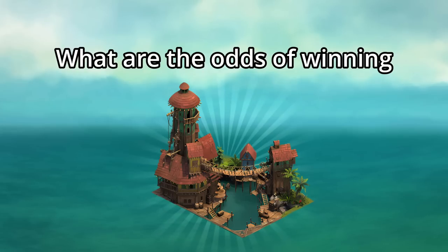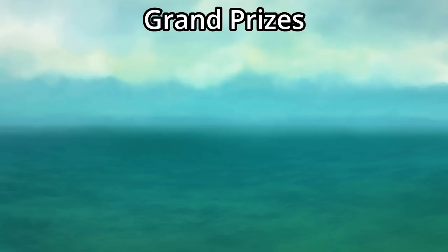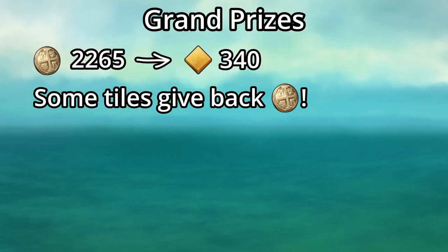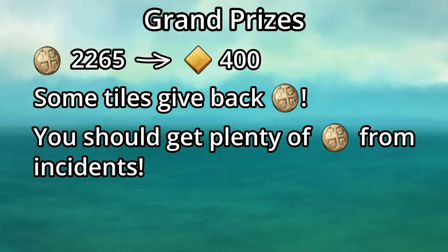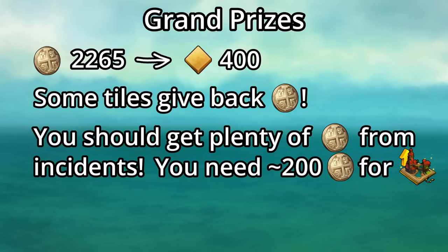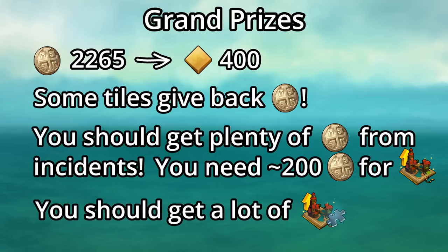What are the odds of winning all the upgrades needed for the Trading Post? It looks promising. You get 2,265 doubloons for free, so with an average of 1.55 progress per tile that's about 340 total progress — but since some tiles give doubloons back, like the shuffle, the math works out to about 400 total progress, not including doubloons from incidents. Per the grand prize list on beta, you'd need to reach 440 progress to get the full golden upgrade, meaning you'd need about 200 doubloons from incidents, which is doable. At the very least, you should gain a decent number of golden upgrade fragments by the end of the event.